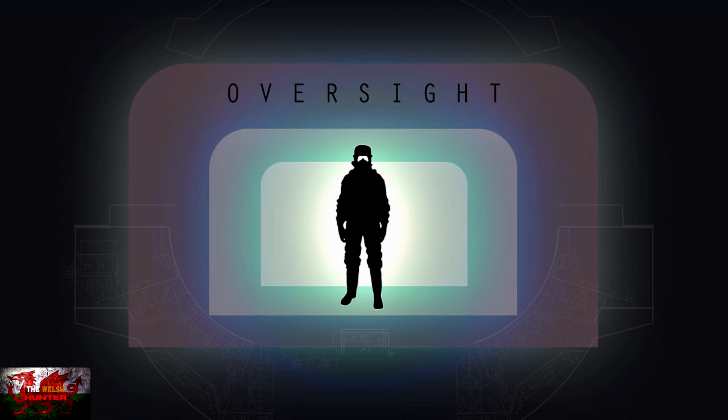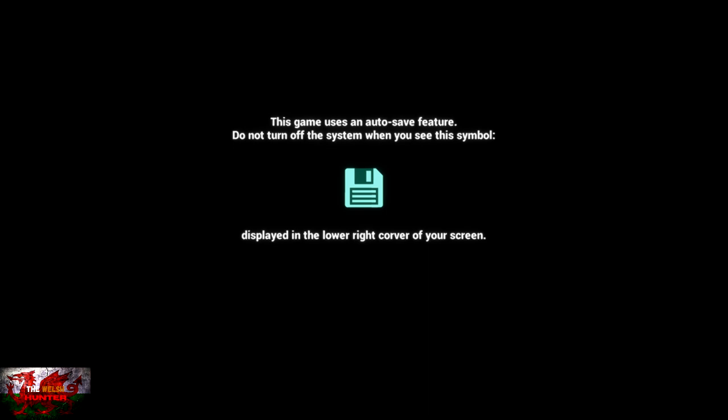Hello there guys and gals, the Welsh Hunter here, back with yet another 100% achievement and trophy guide, and this one we are grabbing everything possible in Assemblance Oversight. This one was developed and published by Nylo Studios and is available for just £7.99. Give that subscribe button a smash for way more 100% guides and a lot more content as well.